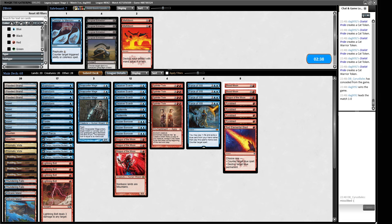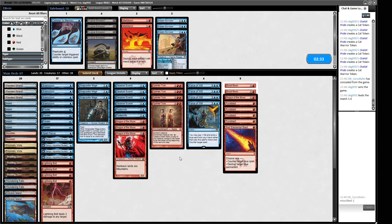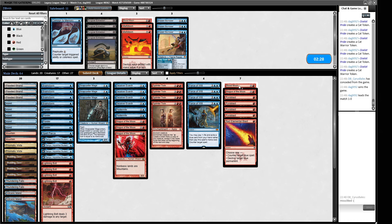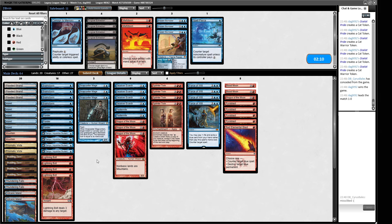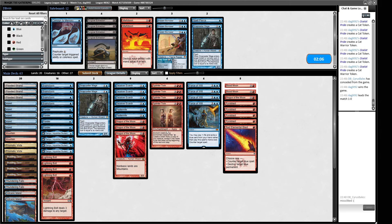What actually won that game for our opponent wasn't the cat tokens — it was entirely the Frog draining our life total while drawing them a bunch of cards. How should we approach game two? We're trimming the Borrowers. I like the Blood Moons here because our opponent doesn't have a lot of responses to them — their mana base is pretty shocking. We want to keep the removal spells. Tamiyo has to go because it stopped our combo. We trim a Spell Pierce and probably a Snapcaster.